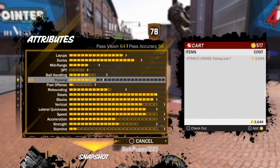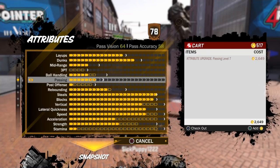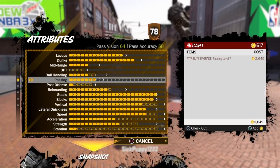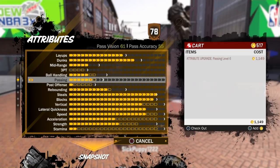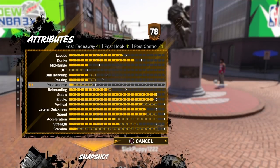Passing Vision is 64, and Pass Accuracy is 58, once you get that maxed out. There are two more caps, so that Pass Vision will hit 70 and Pass Accuracy will cross 60. Passing on this build — you're not a playmaker — but it'll get the job done.